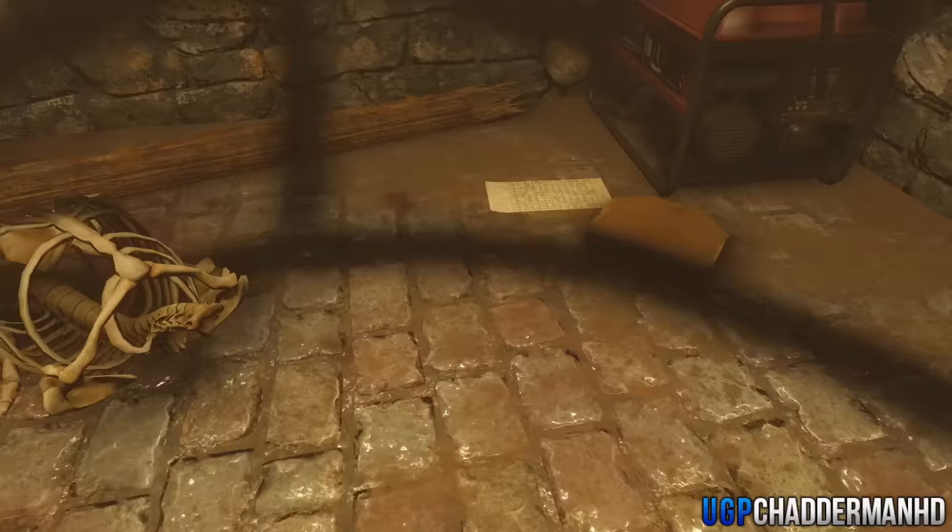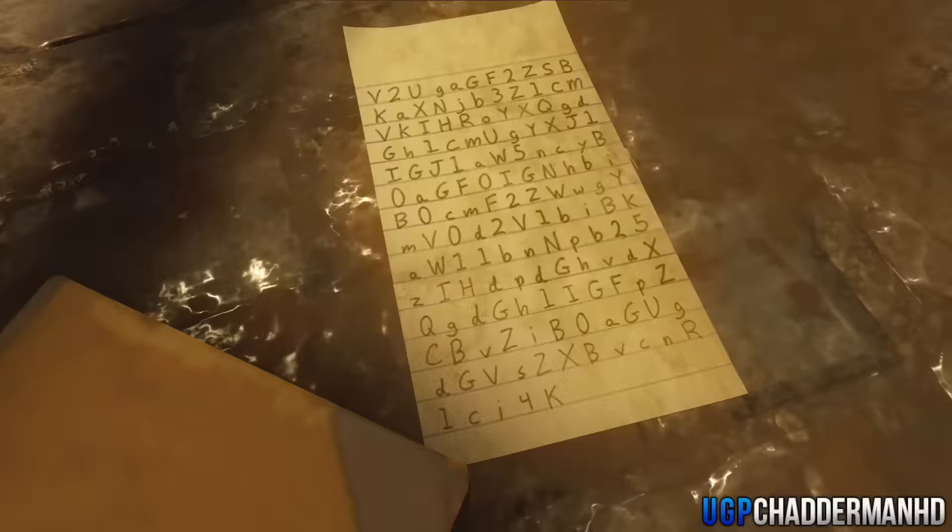If you come into this cell and go right to the very back, you'll notice there is a cipher code on the floor. It's just a bunch of letters — capital letters and lowercase letters. If you guys can actually find out exactly what this code means, let me know because this looks pretty awesome.